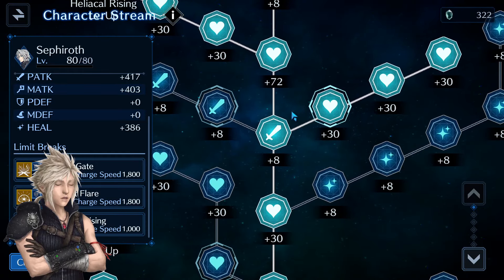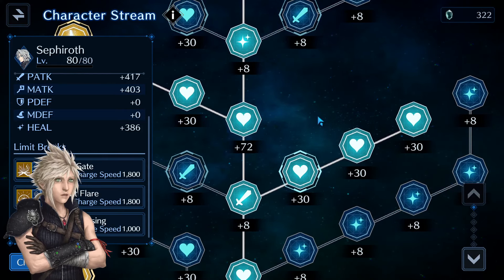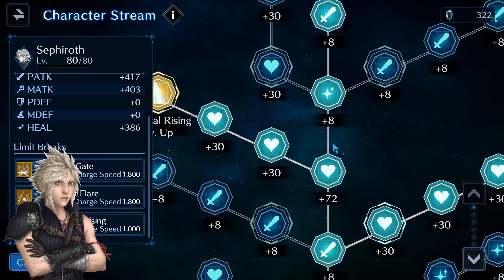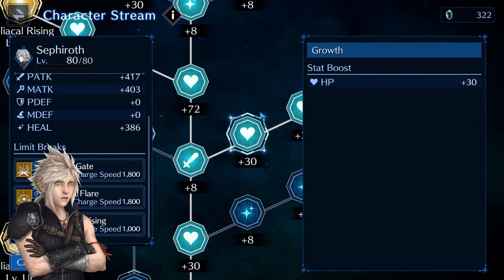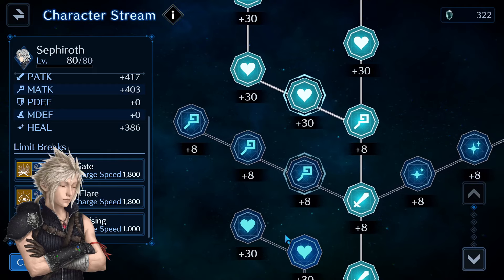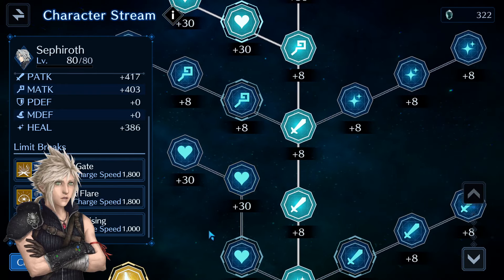For those 10 levels we need around 400 normal memories — it's a lot — but 400 if you want to level up those new limit breaks as well. On this last page there are only two health branches where you need normal character memories. The rest of those other nodes are those new noble memories.